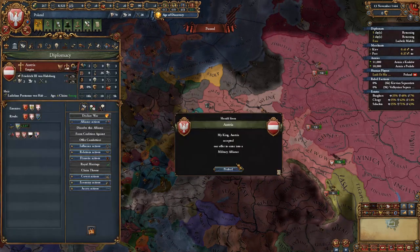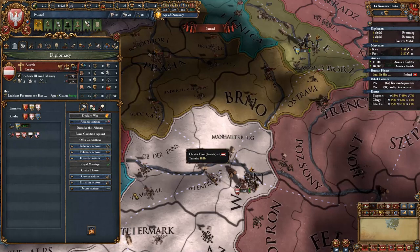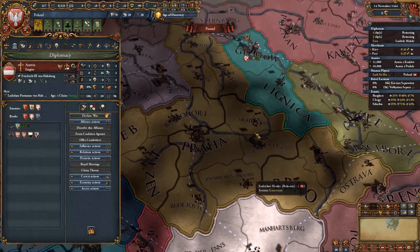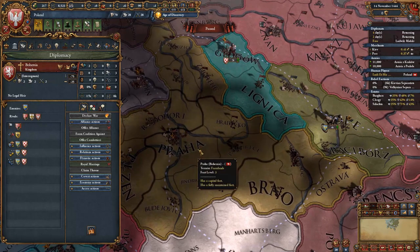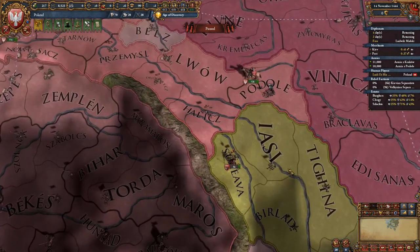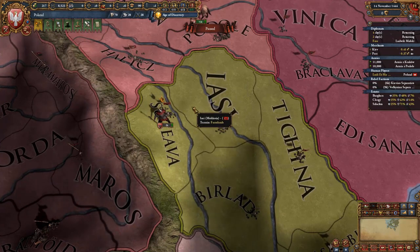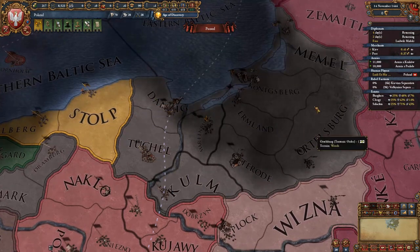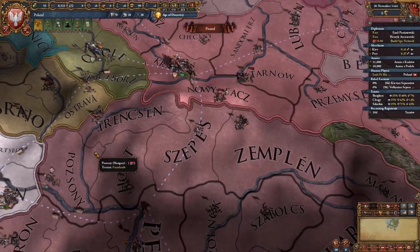Getting Austria as an ally early is very good so you don't need to worry about them when attacking Hungary. It's also useful in case Austria makes Bohemia their rival, allowing you to attack Bohemia without the Emperor joining in. You're also guaranteeing Moldavia at the start — keep that guarantee, as in a few years an event lets you get the Moldavians as a march, though it is not guaranteed. Another vassal we'll get is the Danzig Republic, which happens once the Teutonic Order triggers their event and we choose to help Danzig.